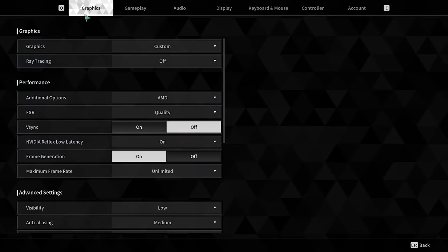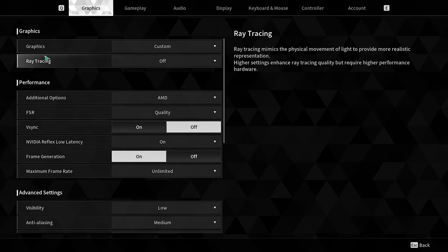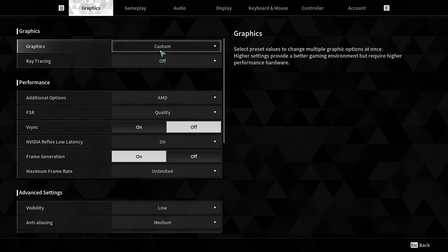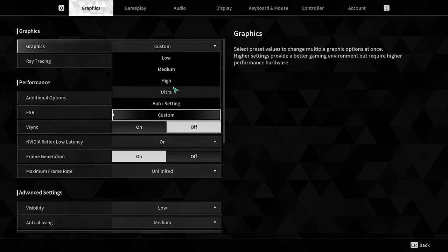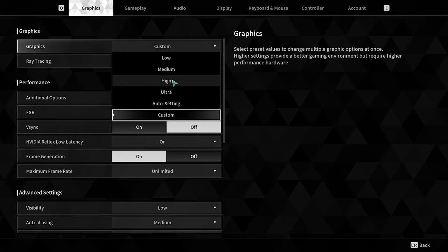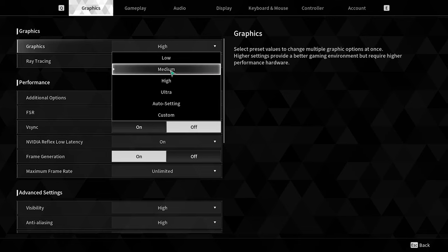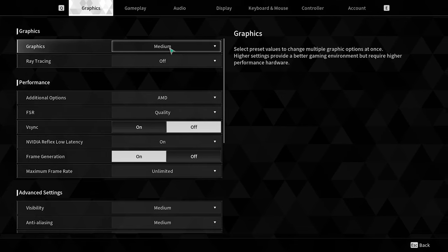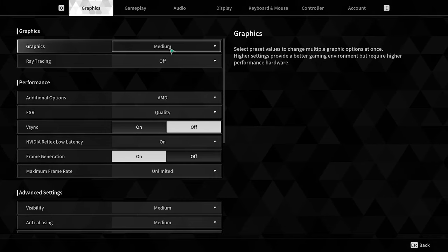After going to Graphics, you can see there is an option called Graphics Quality. If you click on it, there are options like Low, Medium, High, Ultra, and Auto. Right now you need to either change this to High or keep it on Medium. I recommend keeping it on Medium.